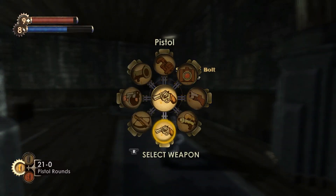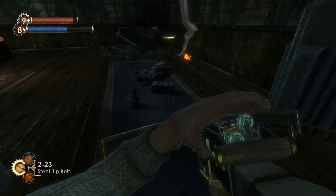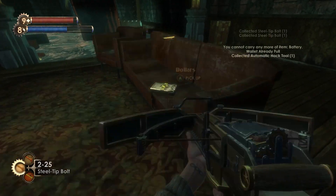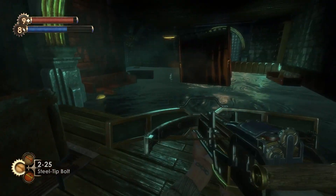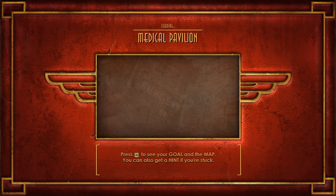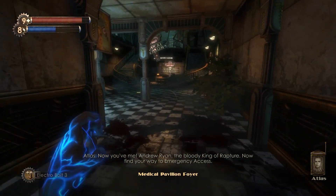Throughout all of the audio logs, you hear about Andrew Ryan and Frank Fontaine because they are all the gossip guys. Basically, a scientist discovered ADAM by playing with a sea slug, and then Frank Fontaine started selling plasmids and EVE hypos. EVE hypos are ways to replenish the ADAM in your body.